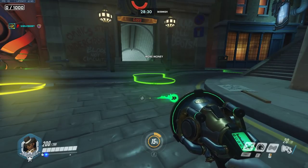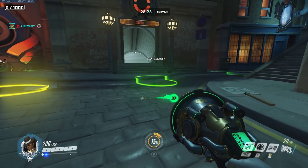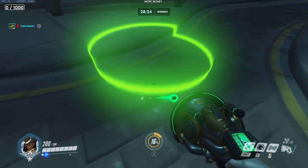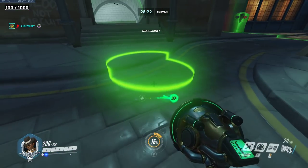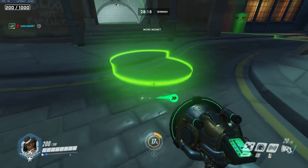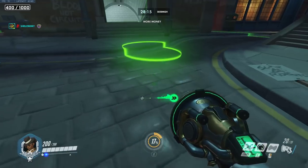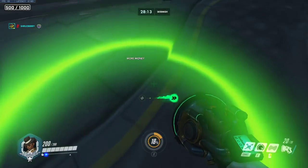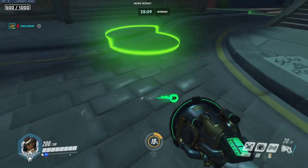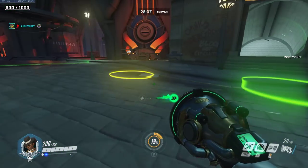If you look at the top left corner of my screen, you can see 0 out of 1000 — that is my current money pool. And when I go inside of this circle, I gain 100 money points, whatever you want to call it. Each time I go in I gain 100 more, and notice that it only triggers once again once I leave the square and come back in.